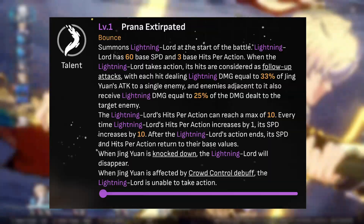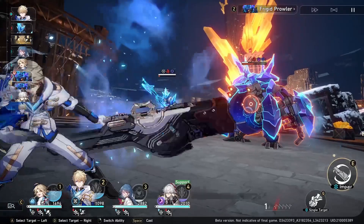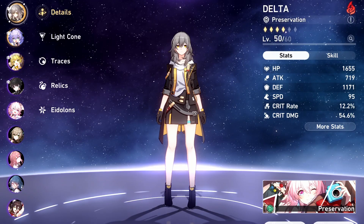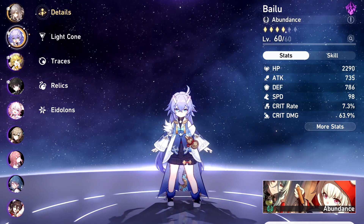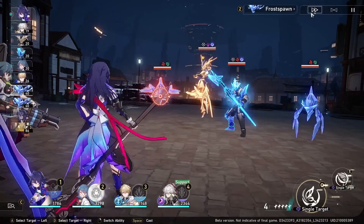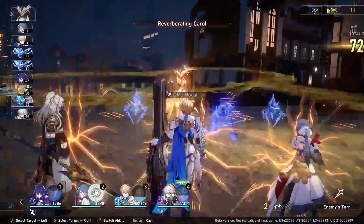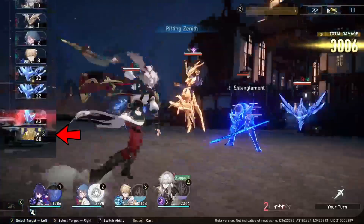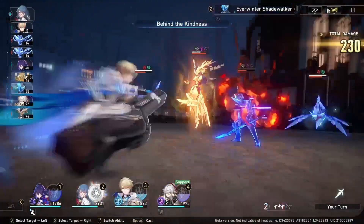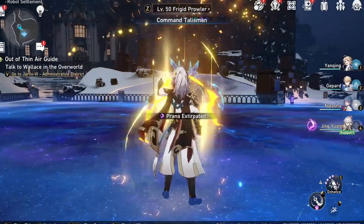The most important part of his kit is his talent, which is where most of his damage comes from. The Lightning Lord has a base speed of 60, which is much slower than the average character at 95+, so he's always at the bottom of the action order. The only way to speed him up is by increasing hit per action stacks via skill or ultimate — each stack increases his speed by 10. He always starts with 3 hit per action stacks unless you use your technique, which boosts it to 6 in the first round.